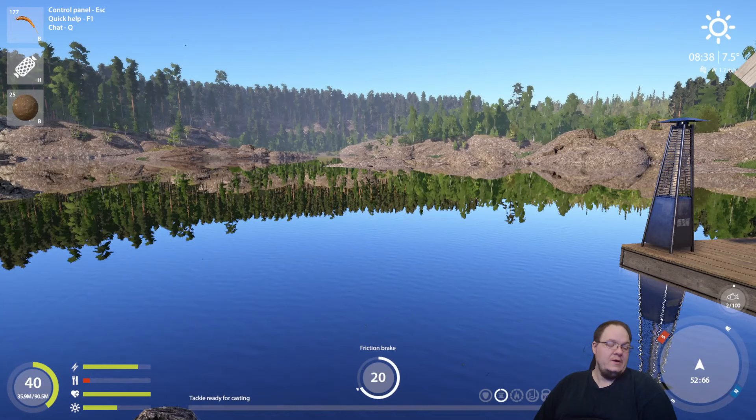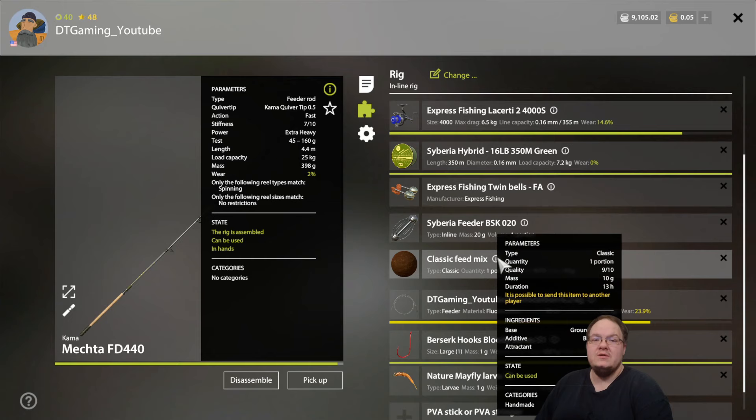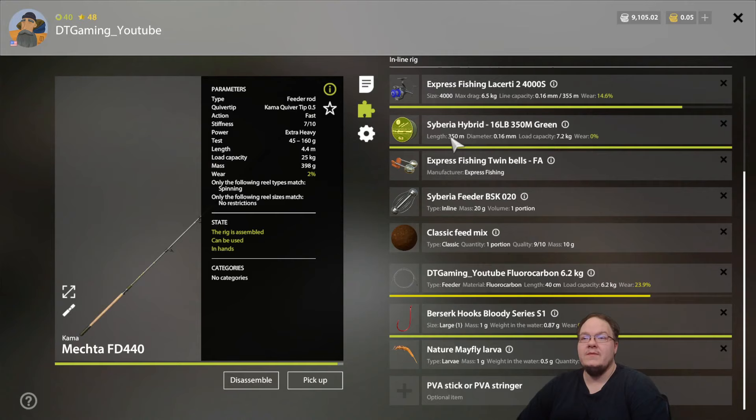We're going to be casting right straight. We're using clip 10 here, guys. I'm using this up here — the mix. It's basically just regular roach mix. Large one hook, mayfly larva. He did say you can catch it on stonefly as well and the regular mayfly, but we're going to stick with this one right here.